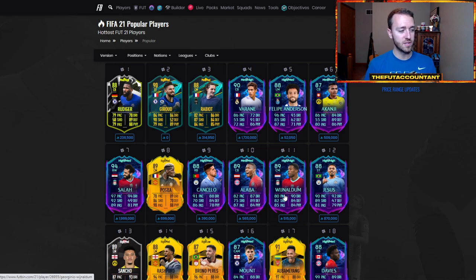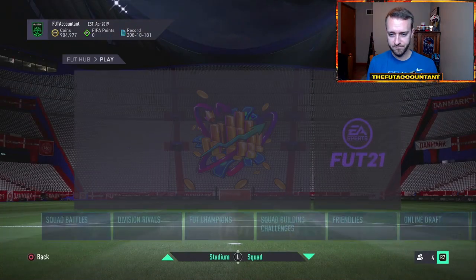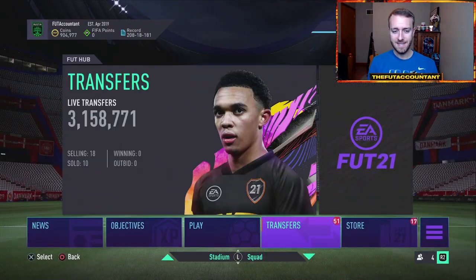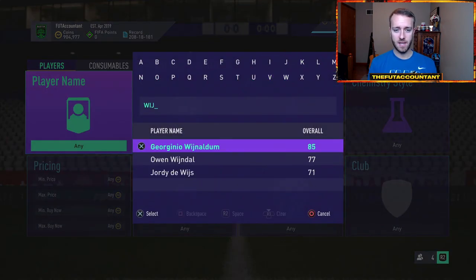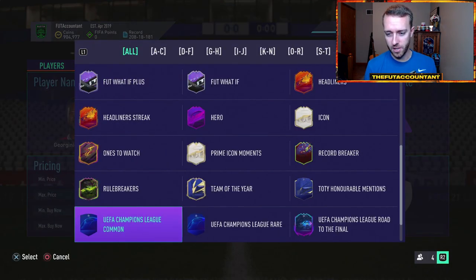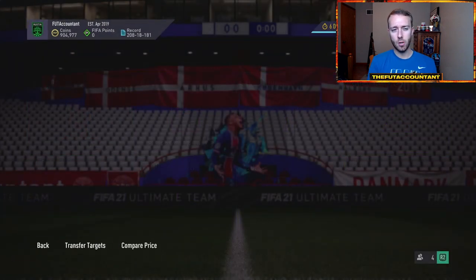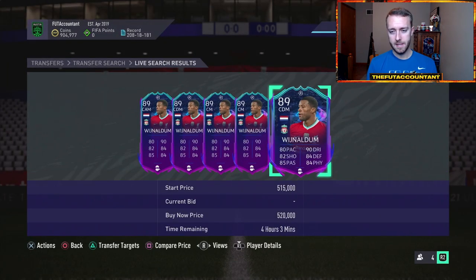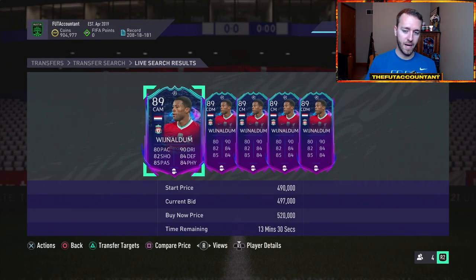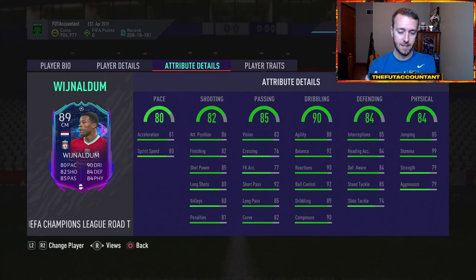Wijnaldum was like 460, 470, and he's now 515. I do think some of these cards will rise a little bit more into the daytime today on Saturday, because people might wake up in the morning, or they're playing some Fut Champs, and want to try out one of these new upgraded cards. Before, with some of these upgrades, I feel like there was a lot of overinvestment, but I don't really think there's too much overinvestment this time. Wijnaldum just got bought up about 40,000 coins from 480 to 520 — maybe some of that was investing, but this card looks really, really good now.